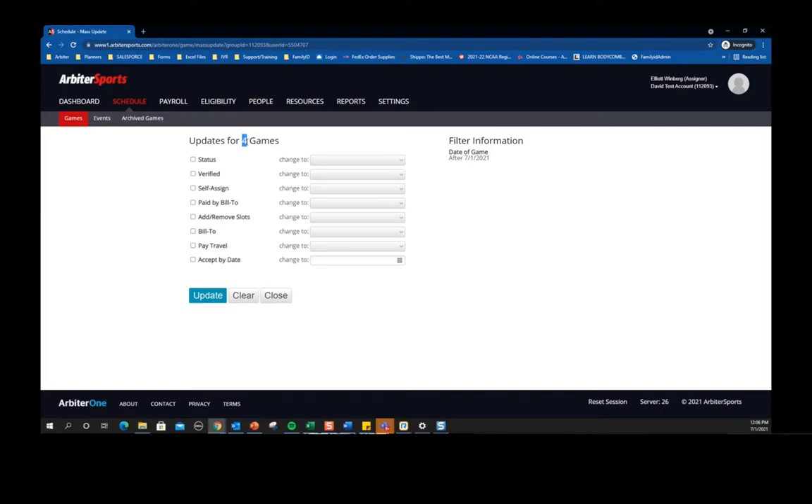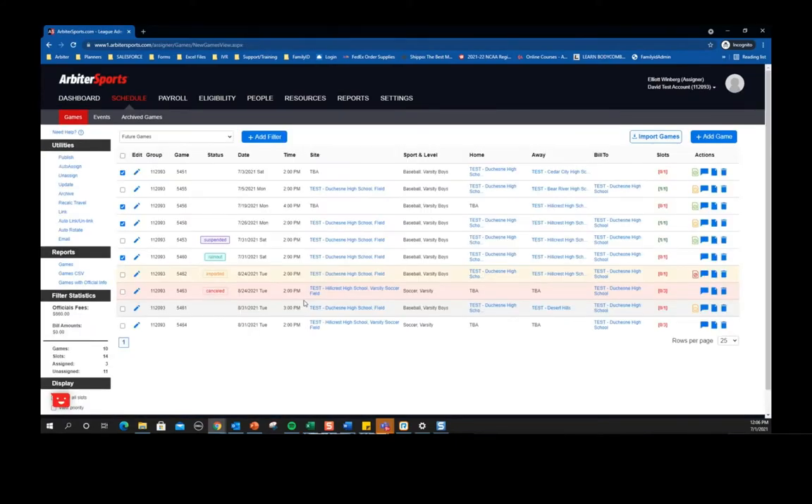That is a new option. If you still want to use a filter and update all of those games, all you have to do is click the top checkbox and it will select all of them that you filtered for. It's a new tool to make things easier so that you're not constantly having to build filters if there are only several games you want to update — you can just quickly check those off.